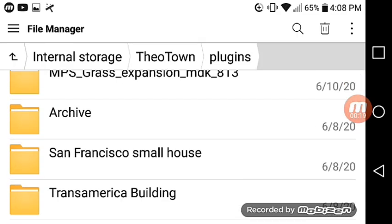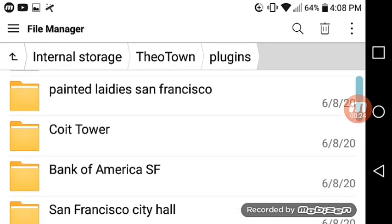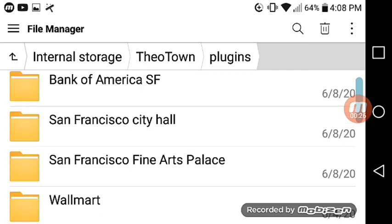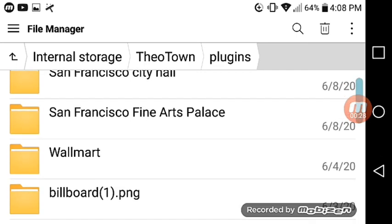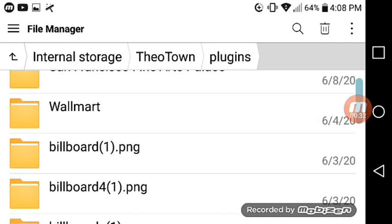I'm going to go to plugins. As you can see, I have the San Francisco Cisco small house, American building, painting ladies, cult tower, Bank of America, San Francisco City Hall, San Francisco Fine Arts Palace, Walmart — no, no, no, that does not exist in the San Francisco City pack.